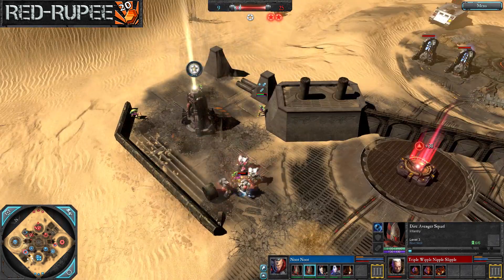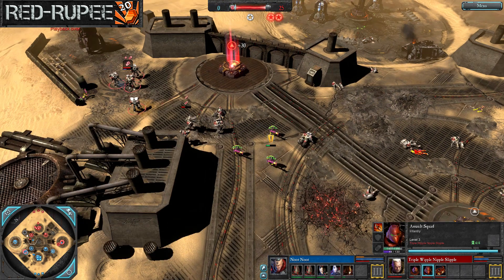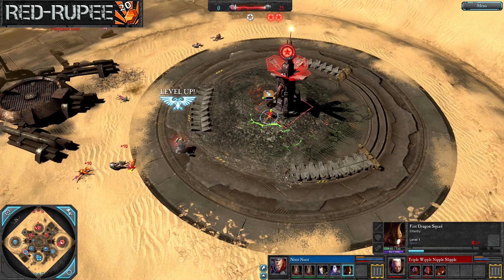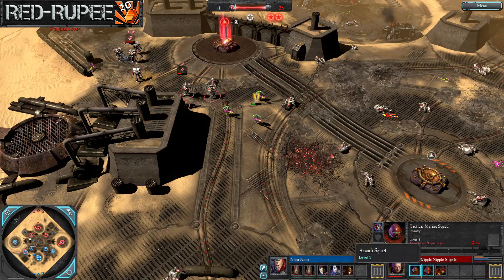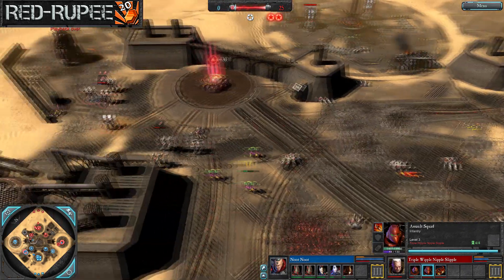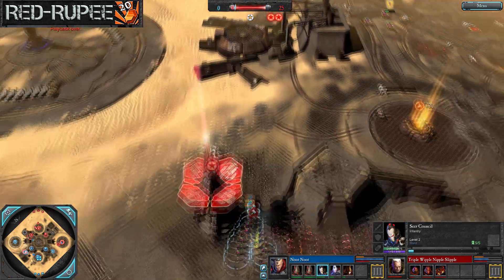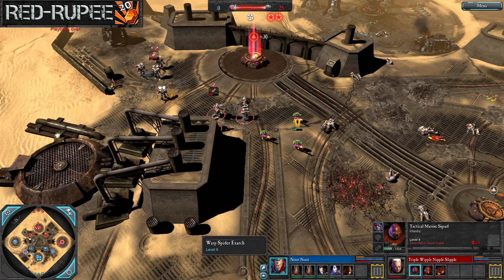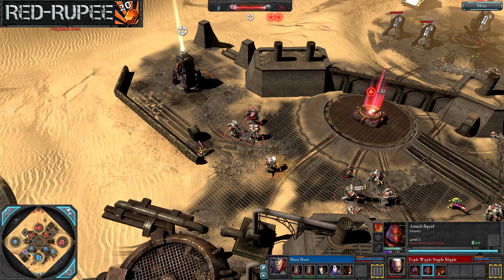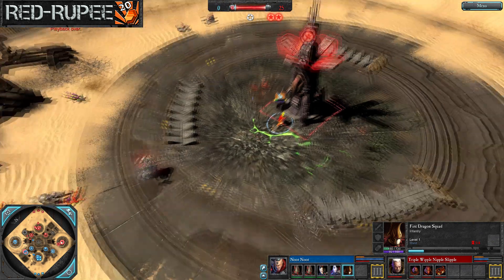It's a 2-0 cap as the warp spider fell to both the assault marines and tacs. With 20 points remaining, the eldar forces were sitting in base — a bit of dropped micro there. And that's the game! Triple narrowly takes the victory with just 25 tickets remaining on his victory point counter. That had to be heart-racing for both players, battling over those victory points right at the end. Triple lost the librarian almost instantly, his scouts, and the predator — everyone going all in.